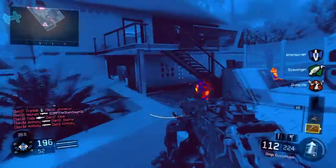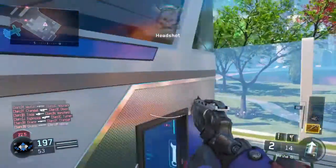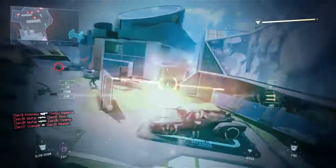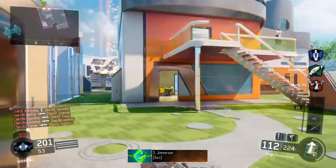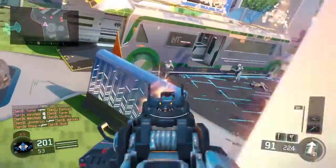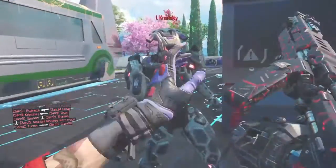30 seconds left. Alright, mothership is gone. So that, folks, has been the mothership and dart infrared glitch. You can use this to troll your friends. If you got this in an online match, it would be insanely OP, and there's a good chance you could get banned or something ridiculous. But yeah, that was the infrared glitch.